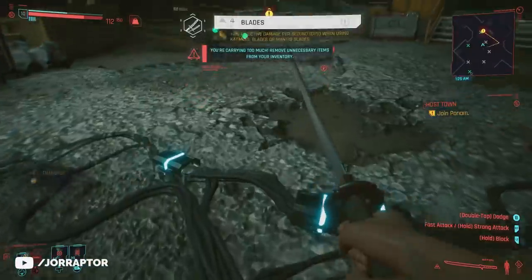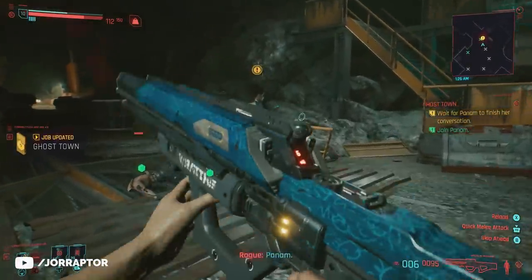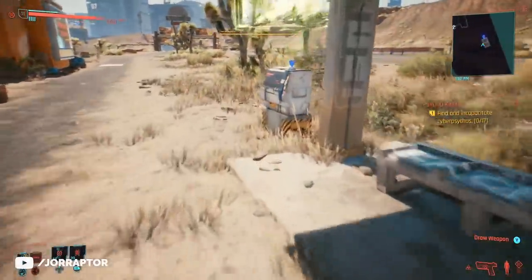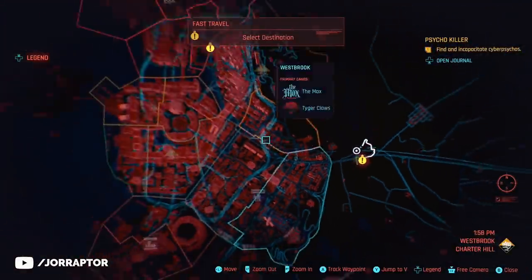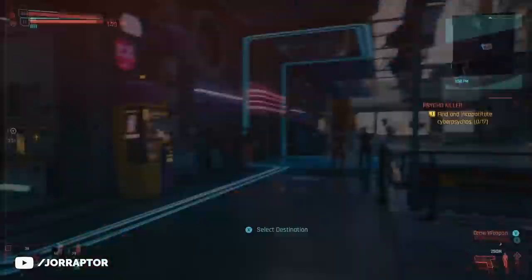You need to complete the Ghost Town mission first before you can get the car. Finish that mission — it's about an hour long — and you will actually be nearby the cave. But the car will still not be there if you check. What you first need to do is fast travel to the Afterlife bar using the fast travel spot nearby.